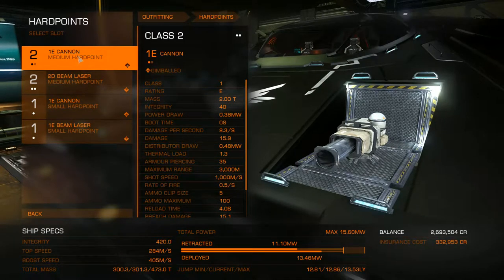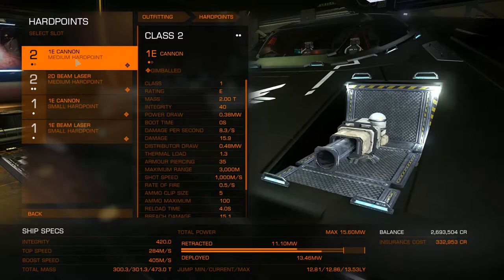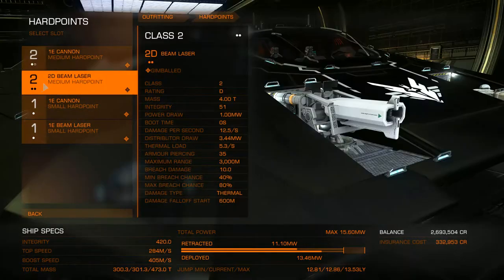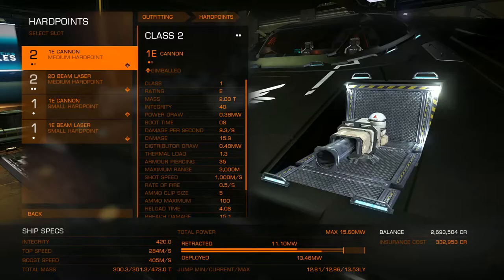All right, welcome back to Duh Moments in Space. This one's actually not much of a duh moment — this is more of like they should have explained this in the tutorial. But if you'll see here, I'm looking at my outfitting, and there's these dots underneath these numbers. What do they mean?